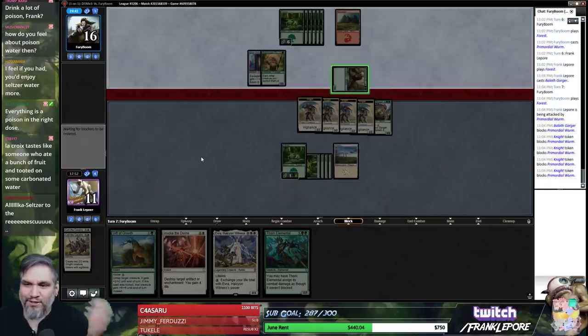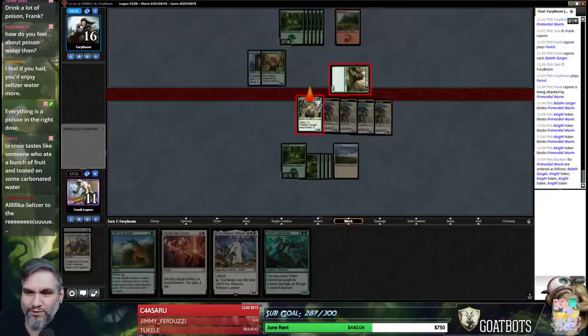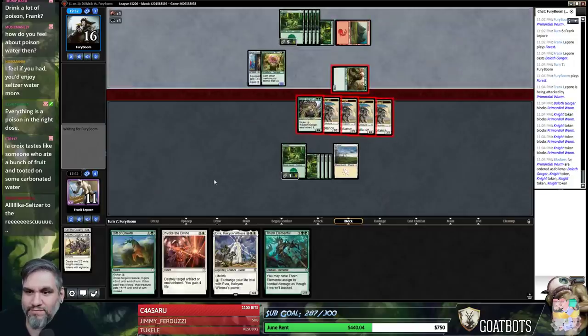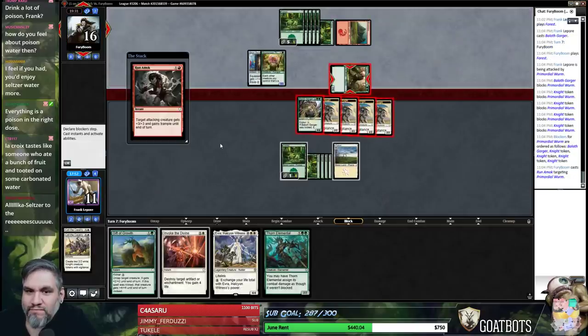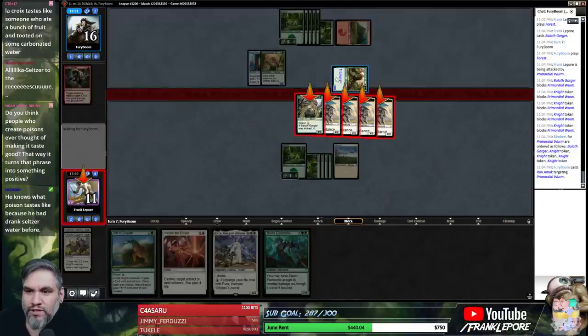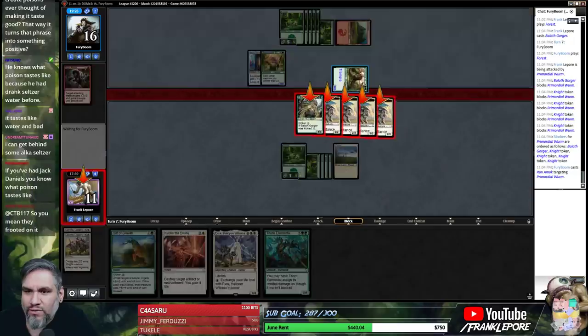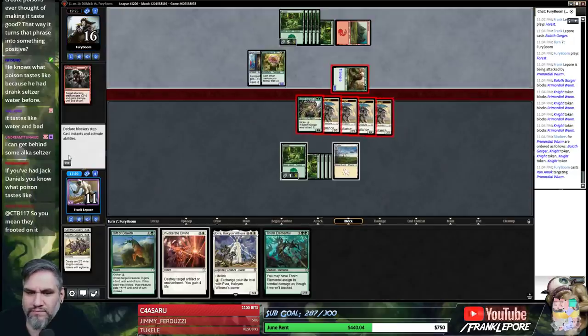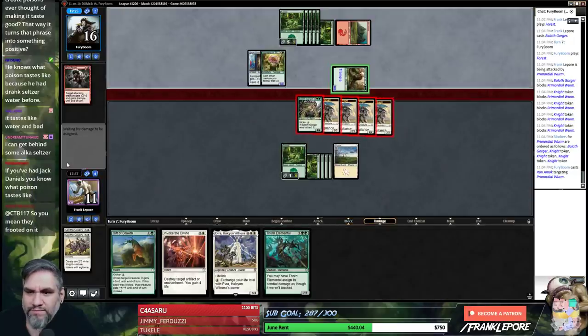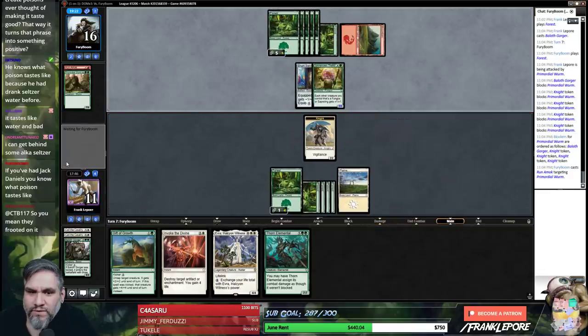Look at all my creatures going in front of your idiot! If you want to kill three knights, that's fine. If you want to kill a knight and a Baeloth Gordreau, it's basically one and a half cards for one card. Run amok — so you're going to deal 10 damage. I'm basically trading two cards for one card. I traded two and a half cards for two cards.